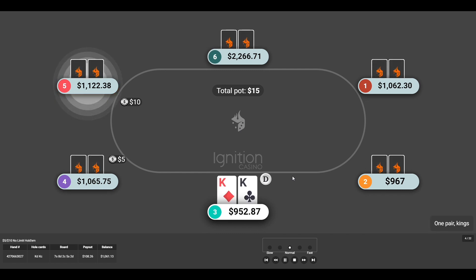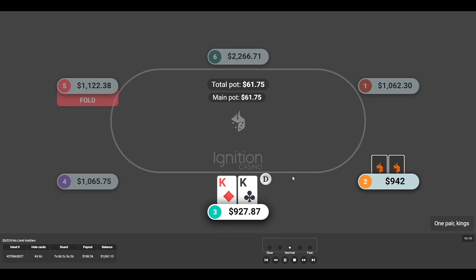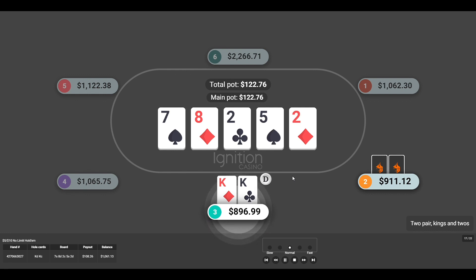Next hand: pocket kings. I played this one a little tricky. This guy put in a raise and instead of three-betting, I decided to just call to see if somebody might throw in a three-bet. When you're playing higher-stakes online poker, you see a lot of three-betting more frequently, especially with hands like ace-jack, ace-queen, or mid pocket pairs like eights or nines. We didn't get that three-bet unfortunately, but based on the board texture and how this guy played, I probably got as much as I realistically could. I think he had a couple of high cards.